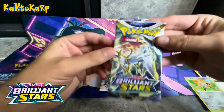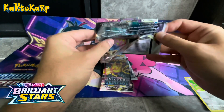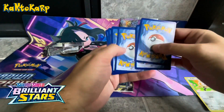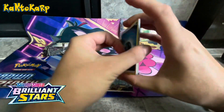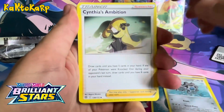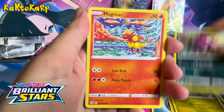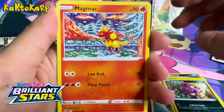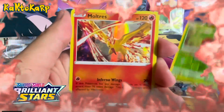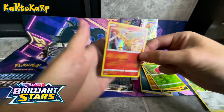Next we'll do the Brilliant Stars. I really do like Brilliant Stars quite a bit — I think I've mentioned that in past videos, I just had a lot of good luck with it. Code card. We've got a Steel Energy, a Berry, a Clang, Cynthia's Ambition, Spirit Tomb, Axu, Impedimp, Magmar with really cool artwork, Rylou, reverse Cherubi, and a Moltres Hollow. It's a good looking card. I think I have one of these already, but I'm going to go ahead and sleeve this one as well.